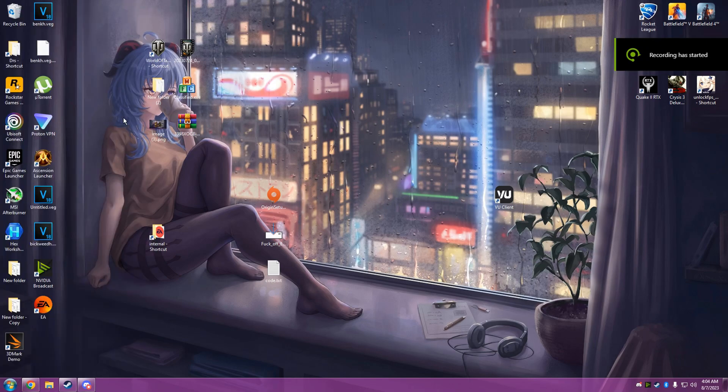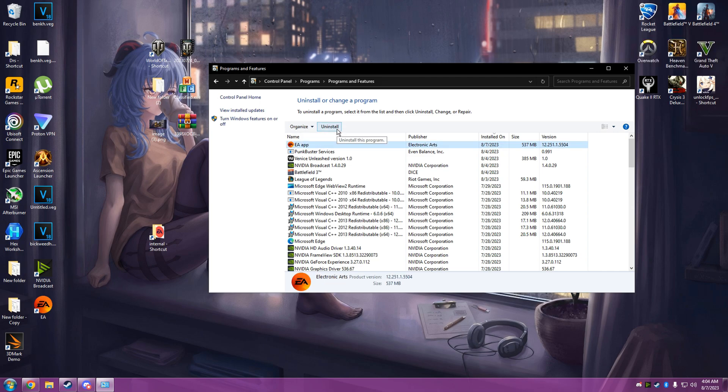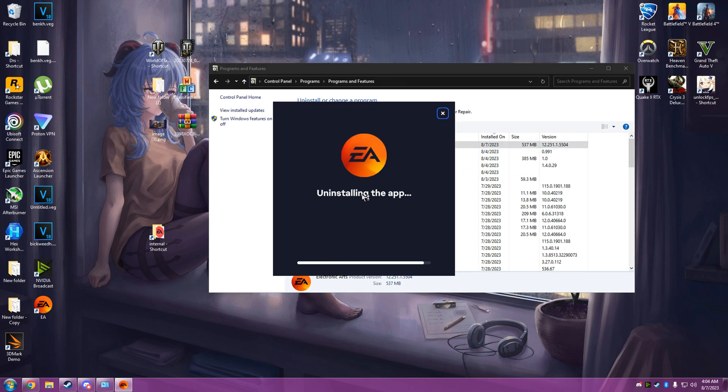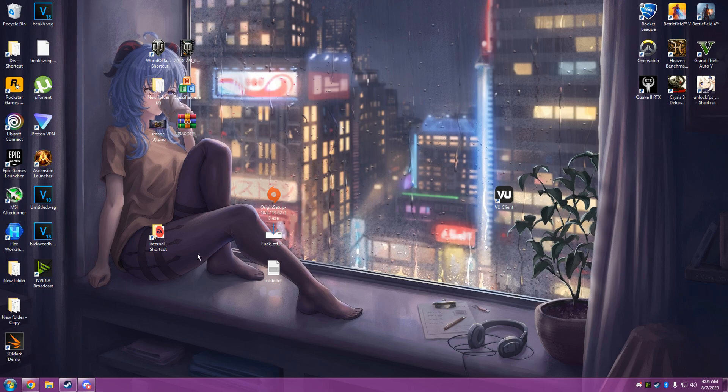Alright guys, this is an updated guide because the other guide that I made no longer worked for me as of two days ago. So we're going to uninstall the EA app — get rid of it. Next step, we're going to install the original Origin.